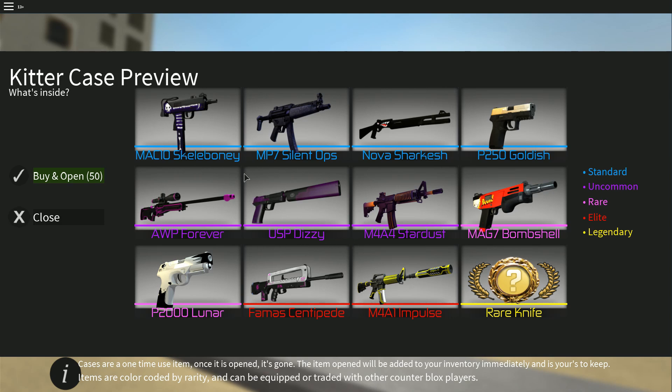SP Dizzy looks okay. Stardust — I think they reworked this. I don't think this was in the private test server. Bombshell was also not in the private test server, so they definitely added that after.